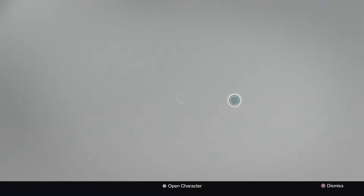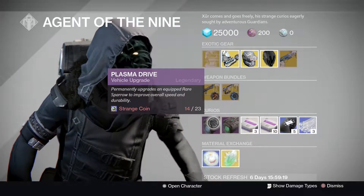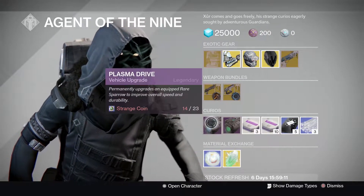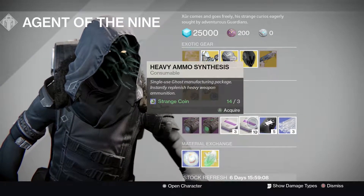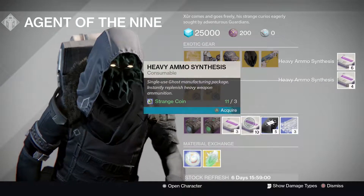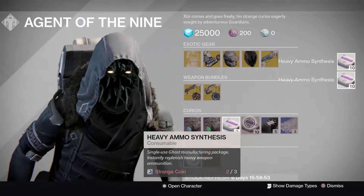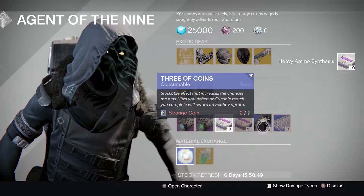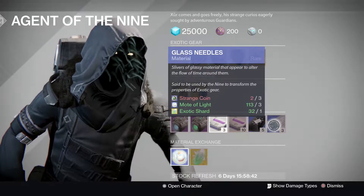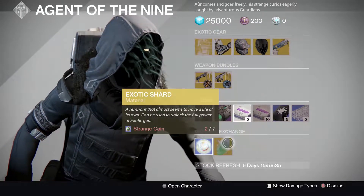Everything else is typical Xur fare. You got your stuff for your Sparrow — don't bother unless you're trying to collect all the Sparrows for your Record Book, because these will upgrade Sparrows you can buy to fill out those slots. Heavy Ammo Synth — these are great for the raids right now. Three of Coins — you can pop these on any Ultra boss for a chance at an exotic engram. Glass Needles if you want to reroll any exotic armor to try to get Tier 12. Motes of Light and Exotic Shards are also available.